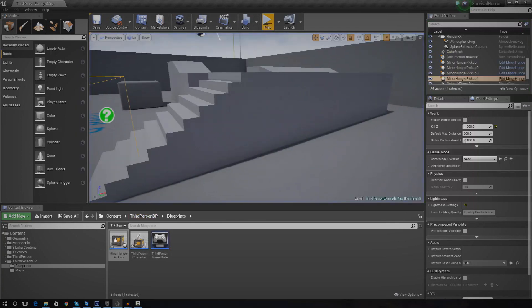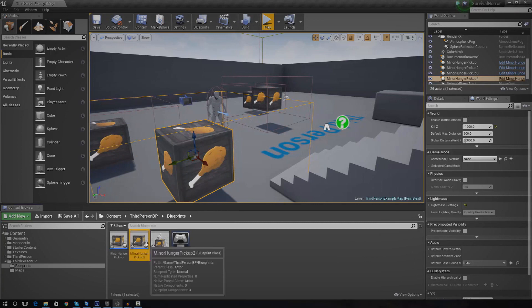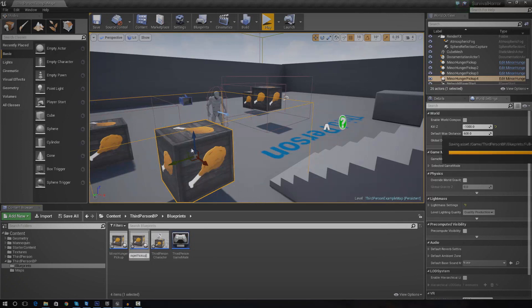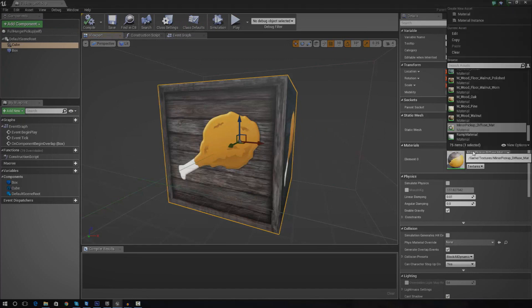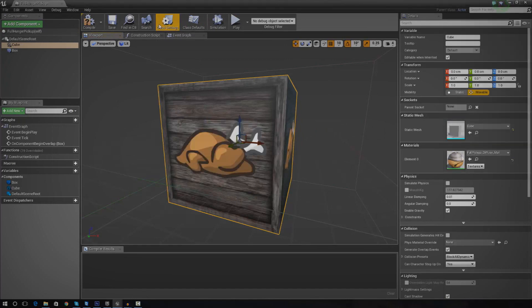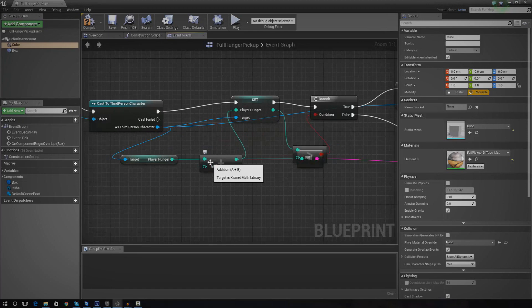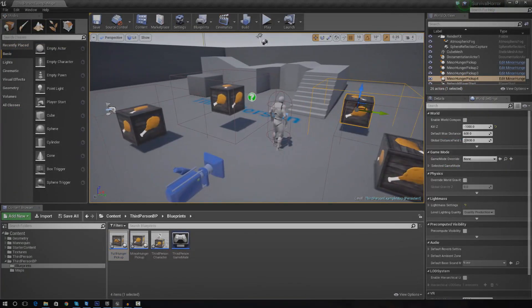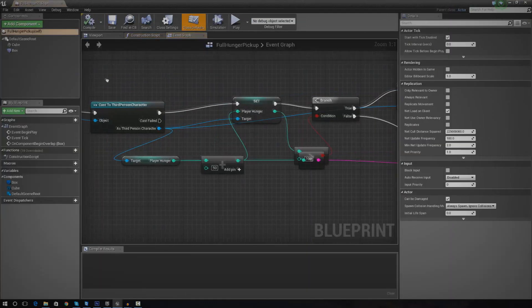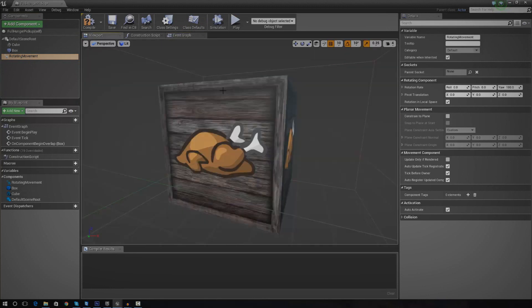That's pretty much everything for the food pickup. If you want to create the more filling one as well, all I'm going to do is duplicate the minor hunger pickup blueprint, rename it 'full_hunger_pickup', change the material to the full pickup diffuse so the player can tell it's going to give more hunger, and in the event graph change the added value from 25 to 50 for a bigger boost. You could also add a rotating movement component or change materials for extra polish.